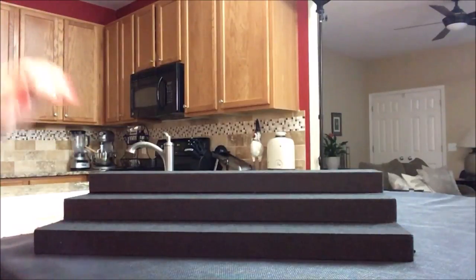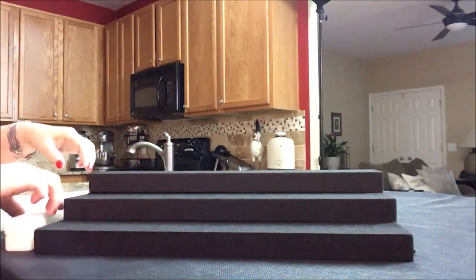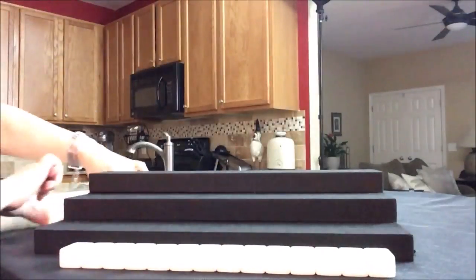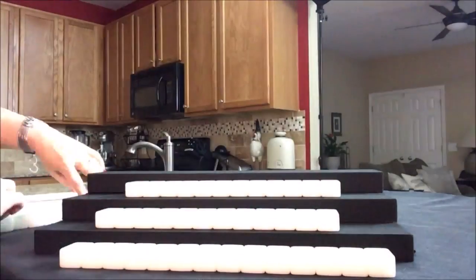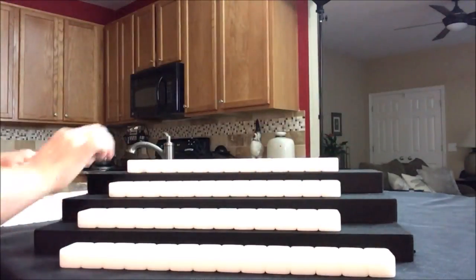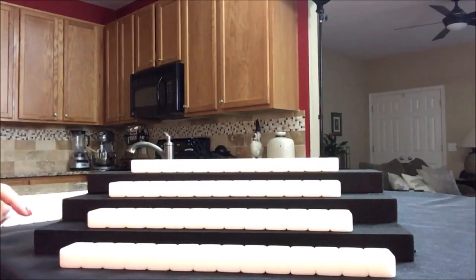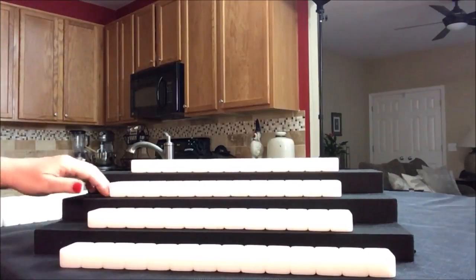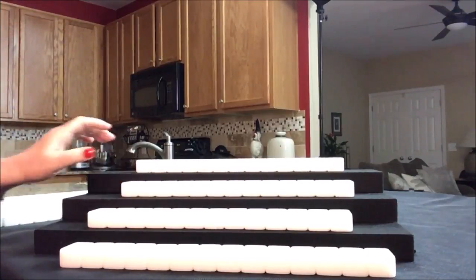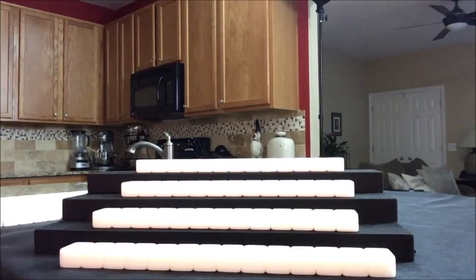I'm going to deal the tiles. I'll deal 14 to East and then 13 to South, West, and North. We're going to say it's East round and there is a three fawn minimum, so everybody has to pick a scoring pattern to qualify. That just keeps people from playing chicken hands, which is a zero point hand.